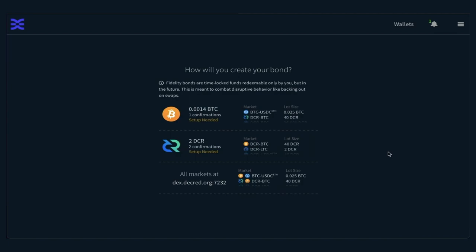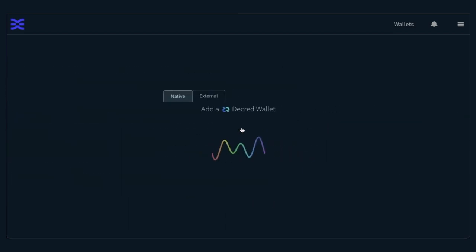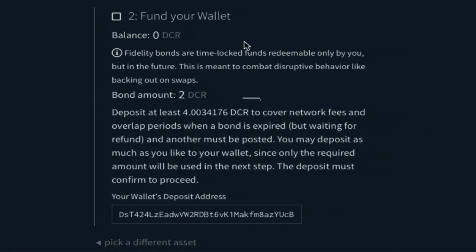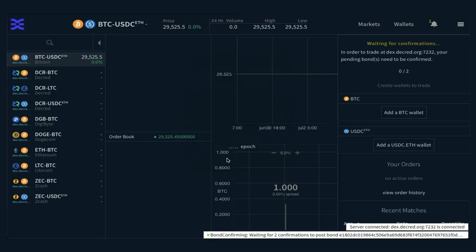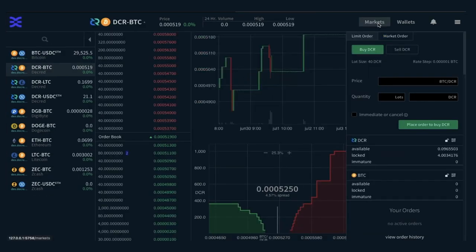To use DCR DEX, you need to lock up two bonds, each locked for approximately 30 days. During the unlocking process, the second bond starts the locking phase so you don't lose access to the platform. In Decred terms, each bond costs 2 DCR, which is approximately $30 — a total of 4.1 DCR will cover these bonds plus mining fees. The bond takes two on-chain confirmations to lock and become available, active for approximately 30 days. Once confirmed, your tier goes from tier 0 to tier 1, meaning you have full access and can begin trading. Bonds continuously lock and unlock automatically with no further input needed from the user after initial setup.